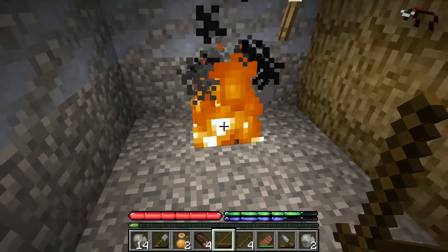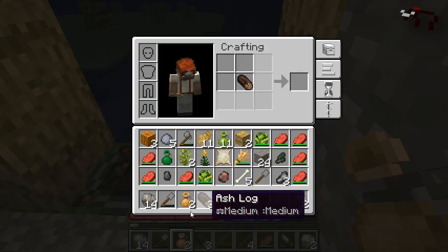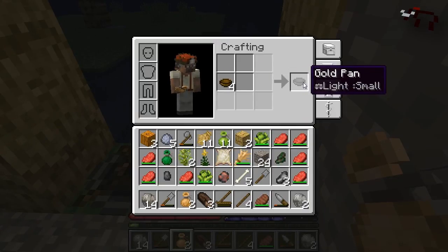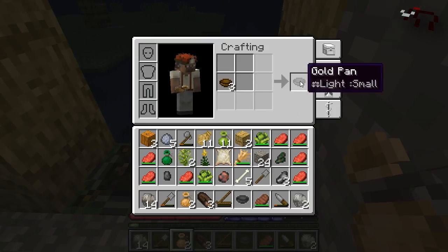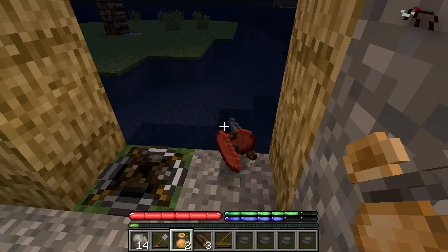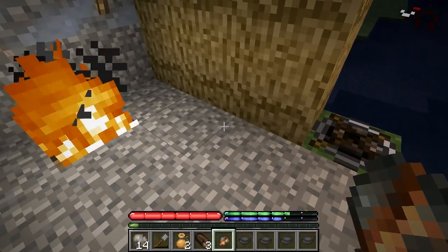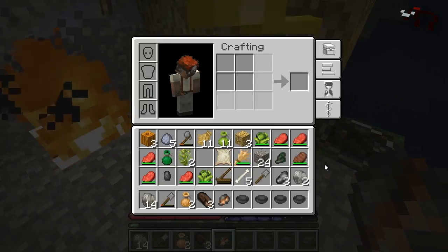If I take a log and a knife in my inventory I get four bowls, and put the bowl back in the inventory you get a gold pan. That is a way to collect ores to make your first metal tools. I did a full walkthrough on how to get metal tools using gold panning and searching for ores in another video, which I will link to.